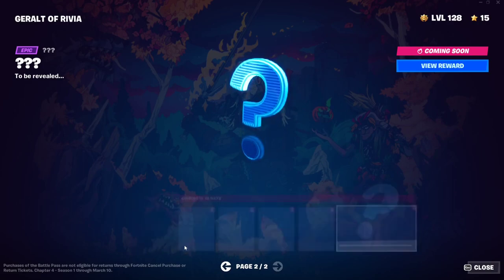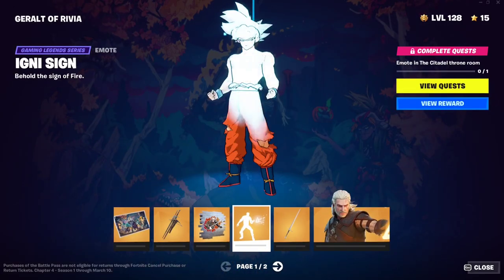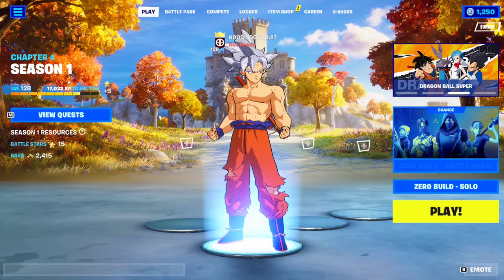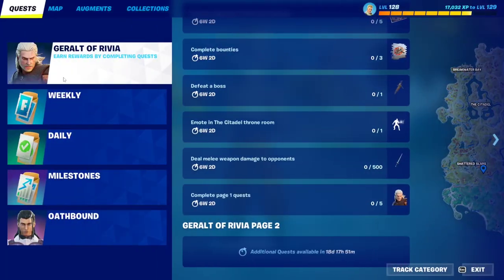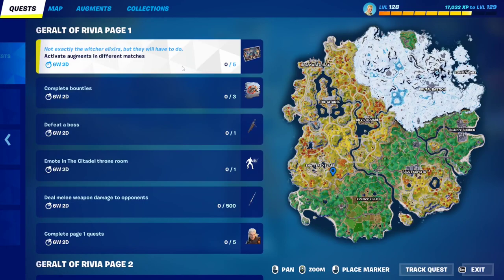If you want to unlock the main skin, the pickaxe, the emote, the spray, the back bling, and the loading screen, all you have to do is complete these quests right here, which are absolutely simple. It says Geralt of Rivia and you just need to complete these five quests.